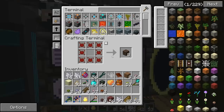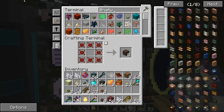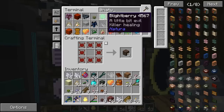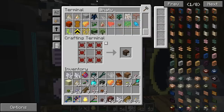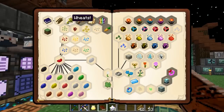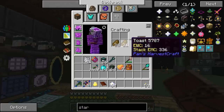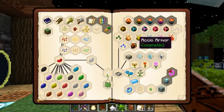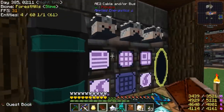So we got those planted at the farm. We need at least a stack of each of them for right now — it's slowly going up: 27 of those, 30 of those, 28 of those. Let's do a couple quick quests while we wait. We have a lot of easy ones still to do, like toast and sandwiches — we've been carrying toast around this whole time and just never crafted it. All right, that one's done — that was easy.